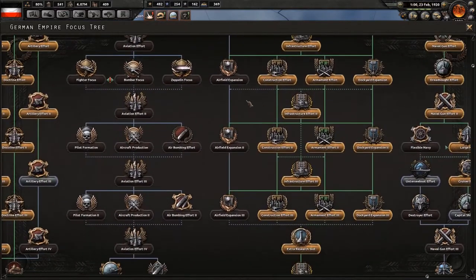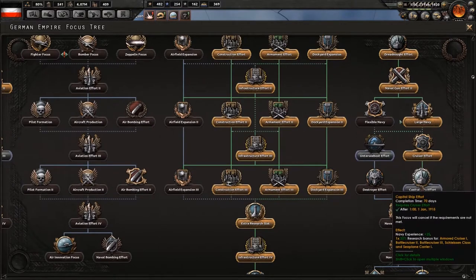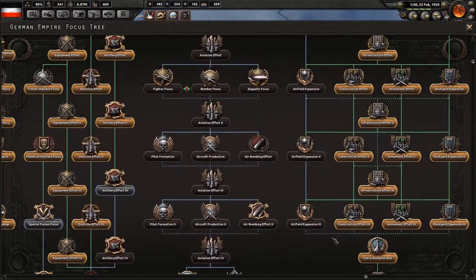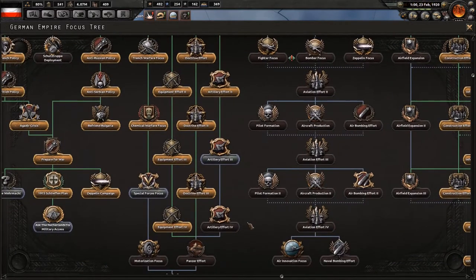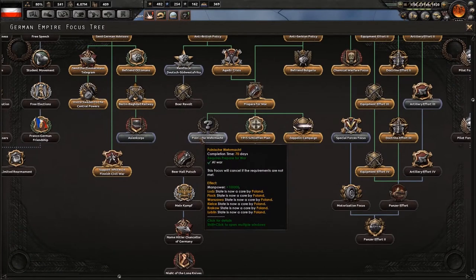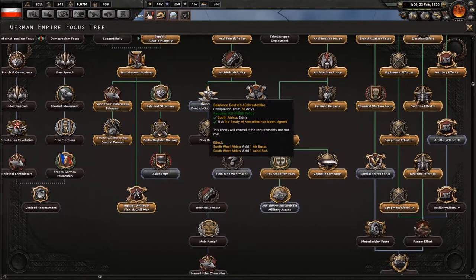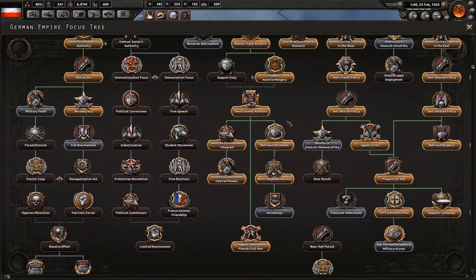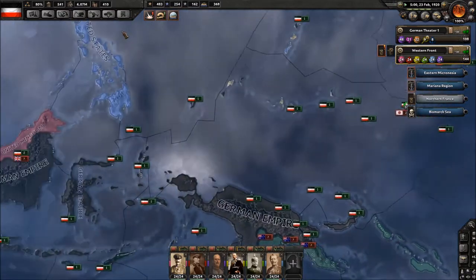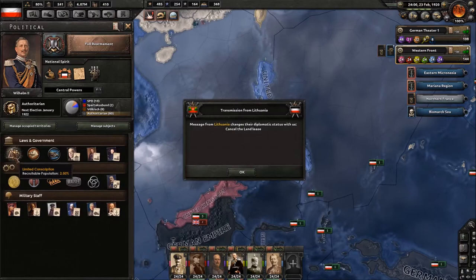What does that do — it gives research to cruisers research and capital ships. I do want to go down these eventually. Maybe we should give the Ottomans some manpower. Rearmament — it'll be worth it to get a military factory, so we will do that. Speaking of political — war economy.